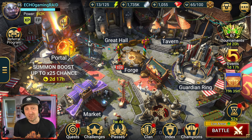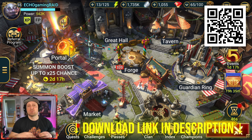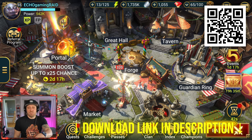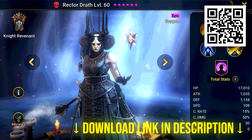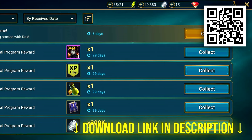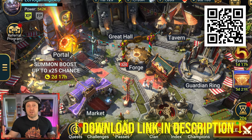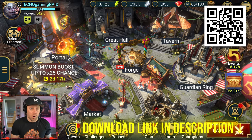If you haven't yet started your Raid Journey, make sure you use my QR code or my link in the description. You're going to get yourself some sweet, juicy rewards in the form of Rector Draft, an amazing epic reviver healer inside of the game, as well as a bunch of other really sweet rewards to progress your account. It's a great way to start, with Kale as your primary rare, and you are in very, very good hands from day one. After this video, you'll be in good hands if you decide to open up your wallet and spend a few bucks — because inside mobile games we can spend a lot of money, so we want to make sure we spend in the right places.